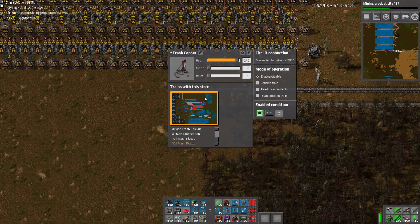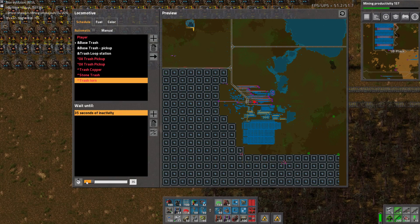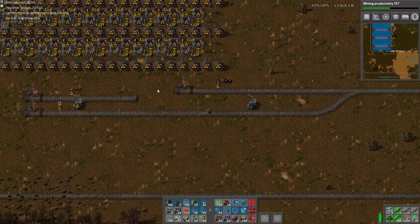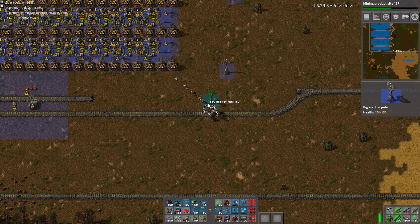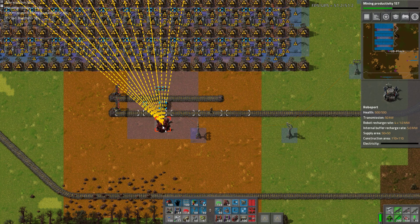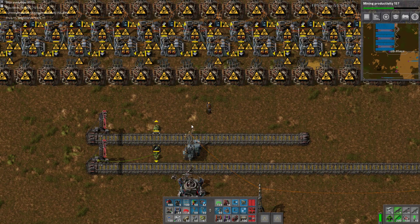Let's find a trash station. Go to Trash Iron. Inactivity — 30 seconds is what we've been using normally. You already renamed Fuel Iron. Now we need to bring power all the way around and put a roboport here so these are now in the network. And that's going to call the trash train, because I just dumped some stuff in the trash.